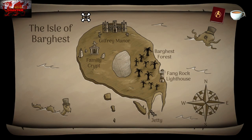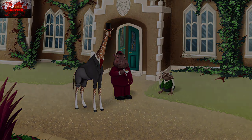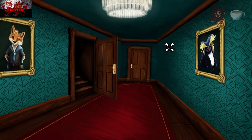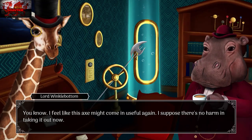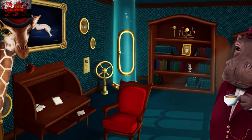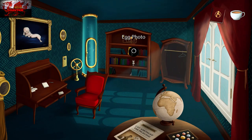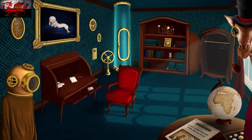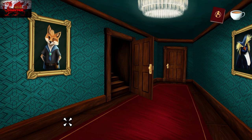Once you've interacted with the driftwood, go back to the island — heading back to Guilfrey Manor. Go into the house, into the right corridor, into the study, and grab the axe. This is also a photo we need at the end of the game but that's a story progression thing. Same with the diving helmet — it's annoying, but story progression locks these items.